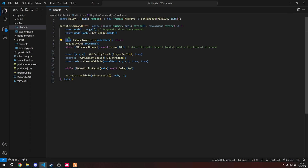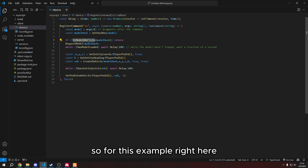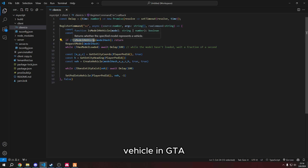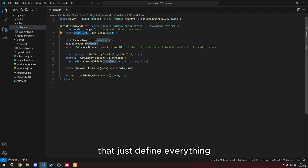To do an if statement to detect if something is true or false, you do 'if' followed by parentheses and what you want to check. For this example, it's making sure that the vehicle is an actual vehicle in GTA. If it's not, it won't do anything — that's what the return does. Then if it's true, it'll run the rest of the code. Right here is a while loop — it says while hasModelLoaded is false, just wait a fraction of a second. That's what the delay does, corresponding to this variable. And then there's another while loop.